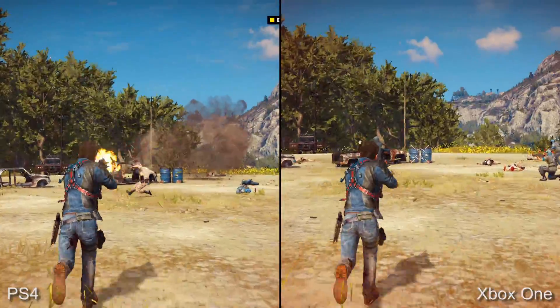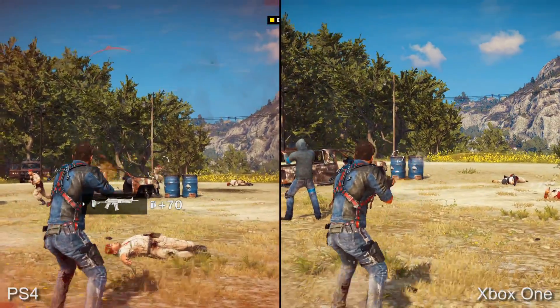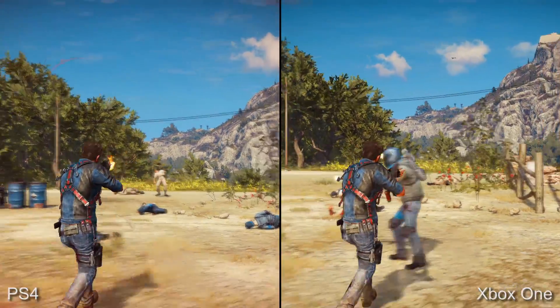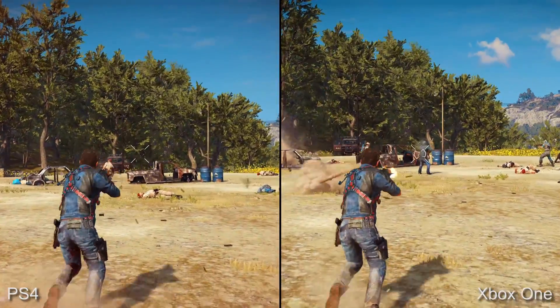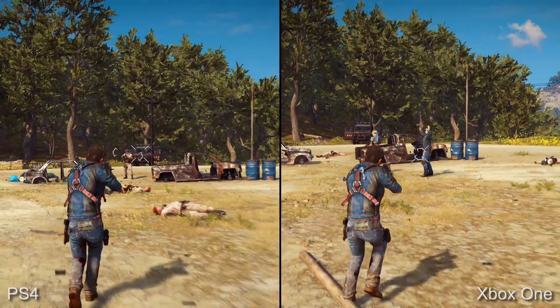There's a good reason for this. When the game is in motion your display tends to blend detail, but on top of that Just Cause 3 has an accomplished motion blur implementation. The only real giveaway that Xbox One has a lower resolution comes from a very slight blur on static detail and also a small amount of pixel pop on the trees in the background.